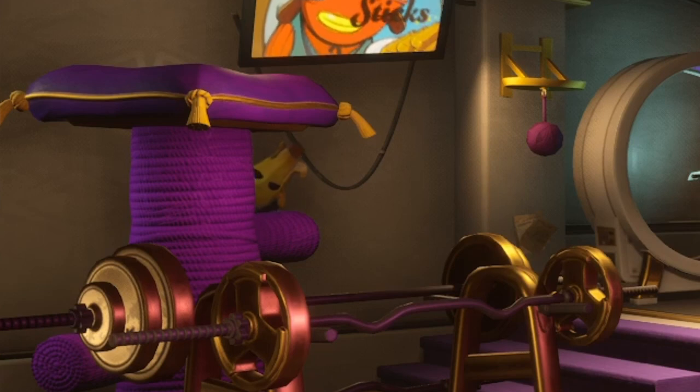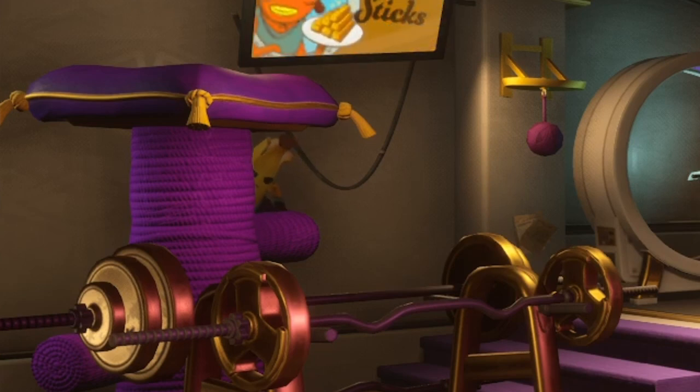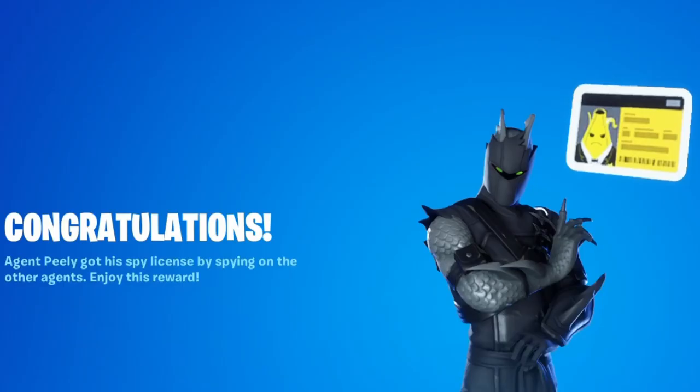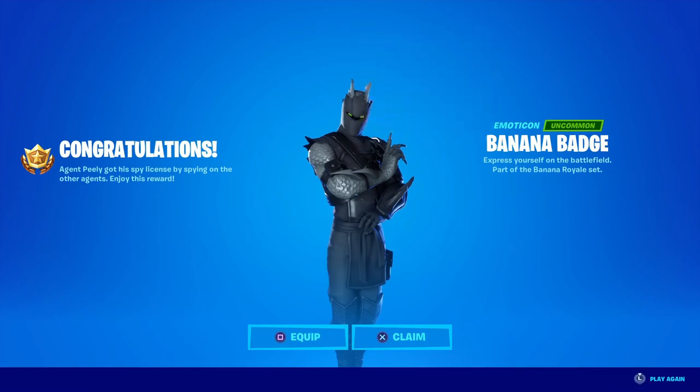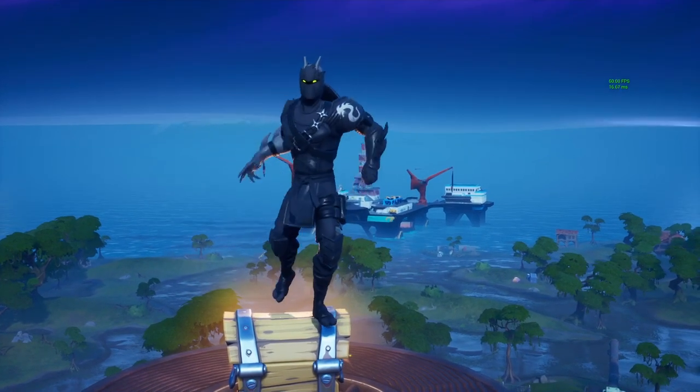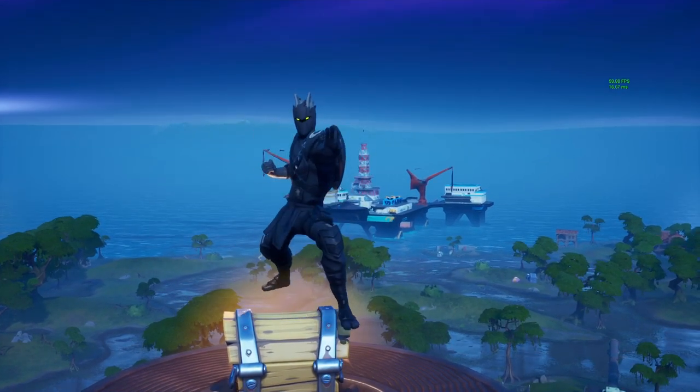So once you find Pili in all three agents' rooms you will obtain his spy license banana badge. I hope this video was helpful to you guys, and if it was don't forget to sub and like. Thank you again for stopping by, and I will see you next time — peace out!